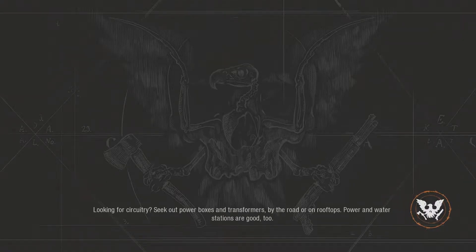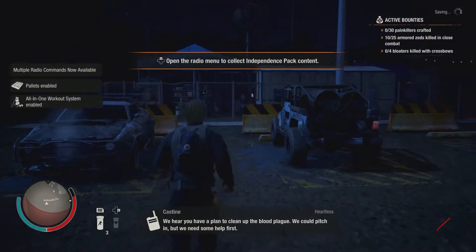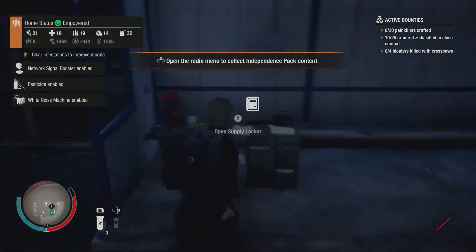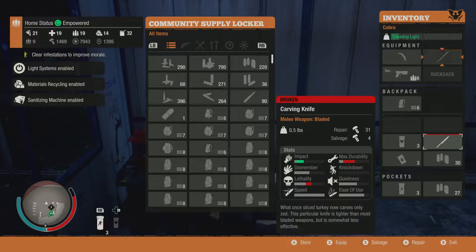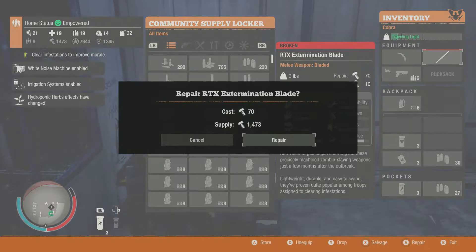Let's click on to the Better Angels and get this show going, because this is going to be a more entertaining episode. Last episode I demonstrated how jacked up this update is, and I think I got my point across. This episode I'm just going to start recording how many parts I'm burning. Look at this — we have two damaged weapons right off the bat. I'm just going to salvage one.